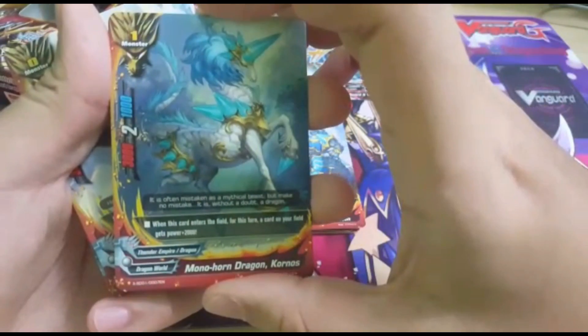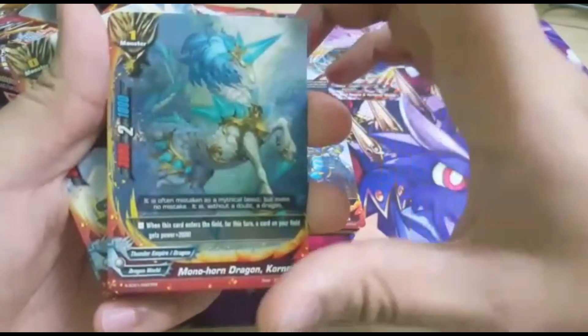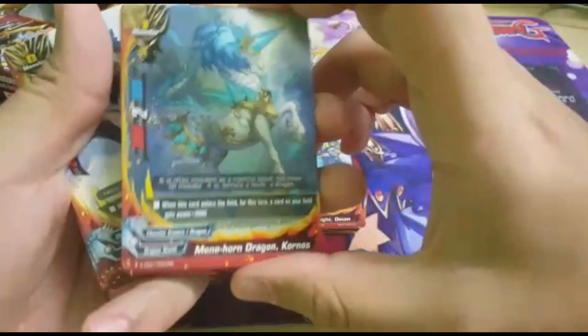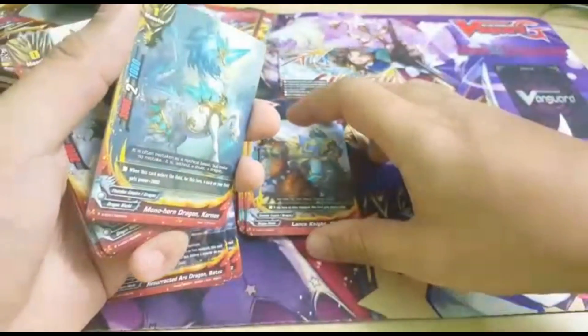For the other size 1, we have this unicorn-looking thing. It has 3,000 attack, 1,000 defense, 2 critical.